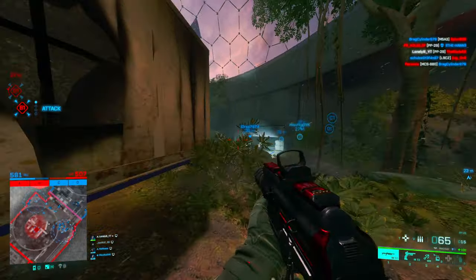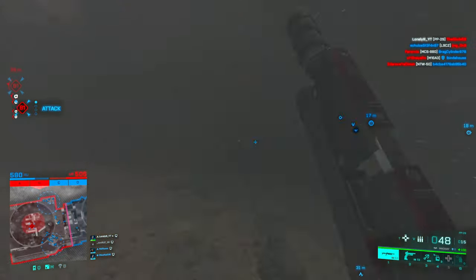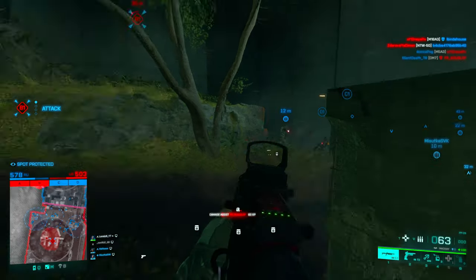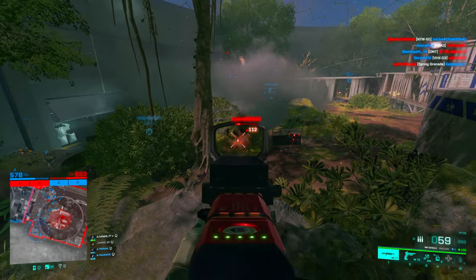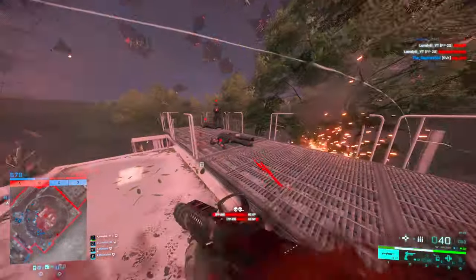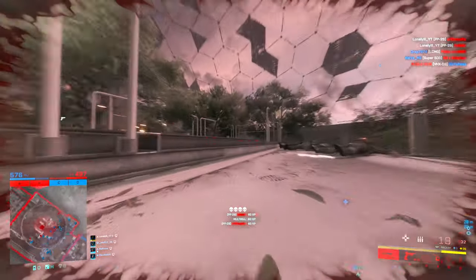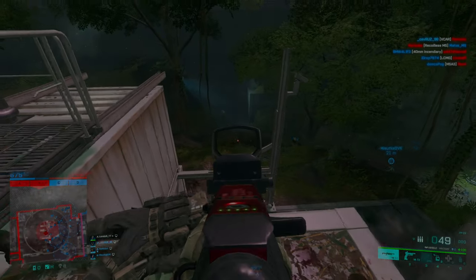Since the ADS recoil is so bad, you can only hip fire it — but it's the perfect backup gun. Especially if you run something like a PP29 on Redacted, you can get so many kills with your primary, run out of ammo, swap to the pistol, and easily get five or six more with the magazine. With good headshot aim you can get like ten people since you basically two-tap in a three-round burst. This should honestly be your main secondary — it's even better than the Super 500 or anything else as a backup. If you enjoyed this video, consider leaving a like and subscribing for future Battlefield content.